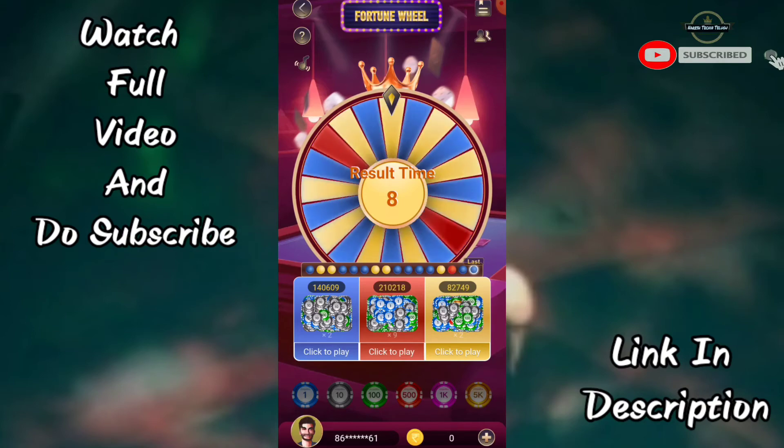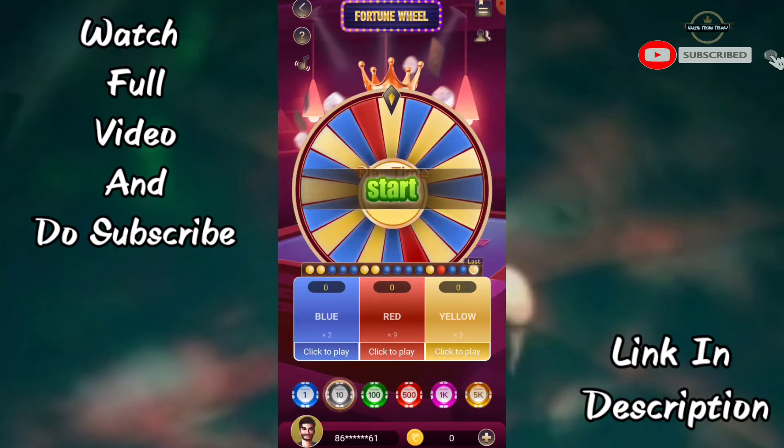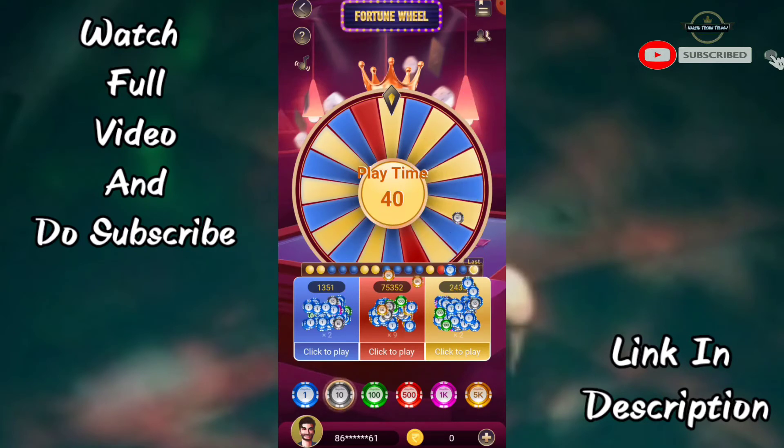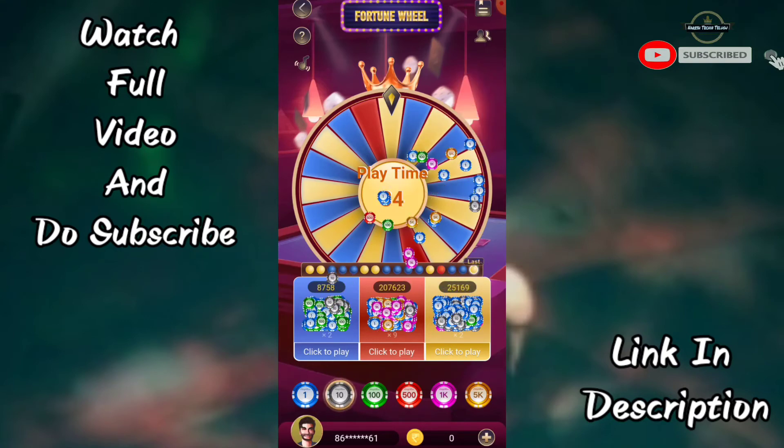The result of the color depends on the color you choose. For example, the color will determine the outcome — if you have a color, the result follows. So 99% is yellow and blue. If you use this application, you can get payments.